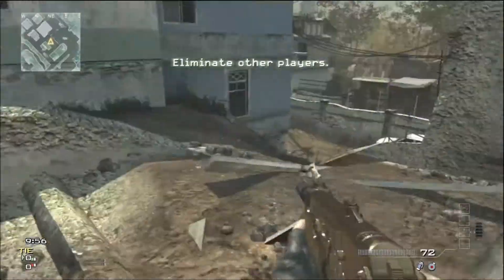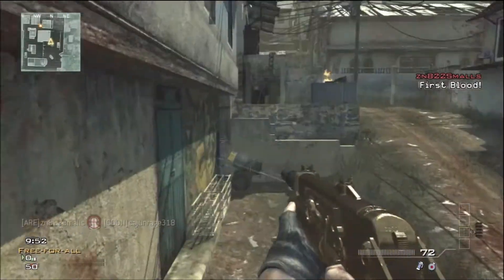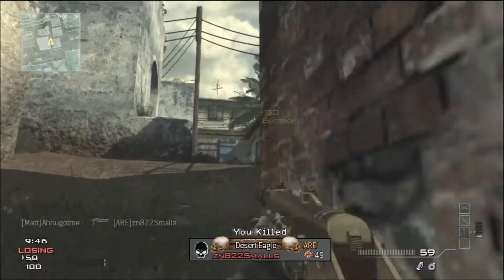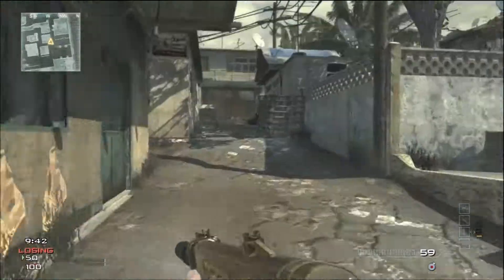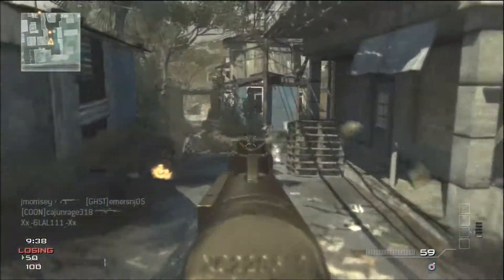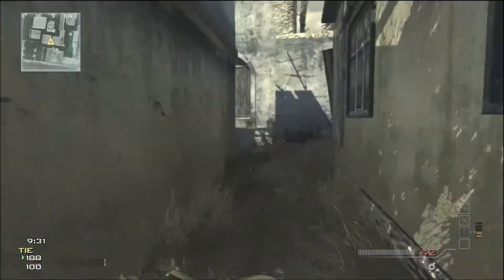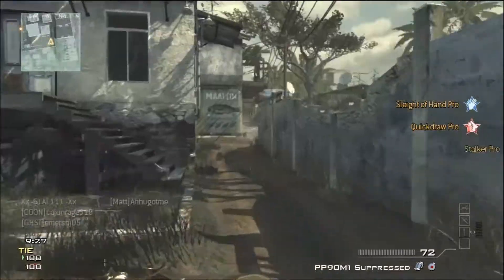What's up guys, this is Matt, and today I have a very short 30 and 6 free-for-all match on the map Mission. Here I'm running the gold PP90 with a silencer and the specialist strike package. This game involves a lot of hip firing, making great use of that steady aim perk. The silencer keeps me off the radar, and once I get all my perks thanks to the specialist package, blind eye and assassin are really going to help me run around generally unnoticed.